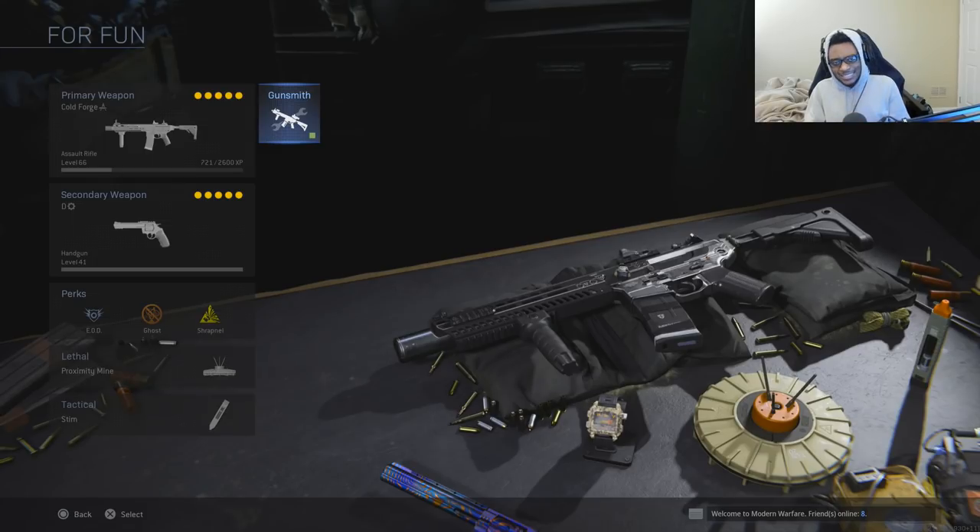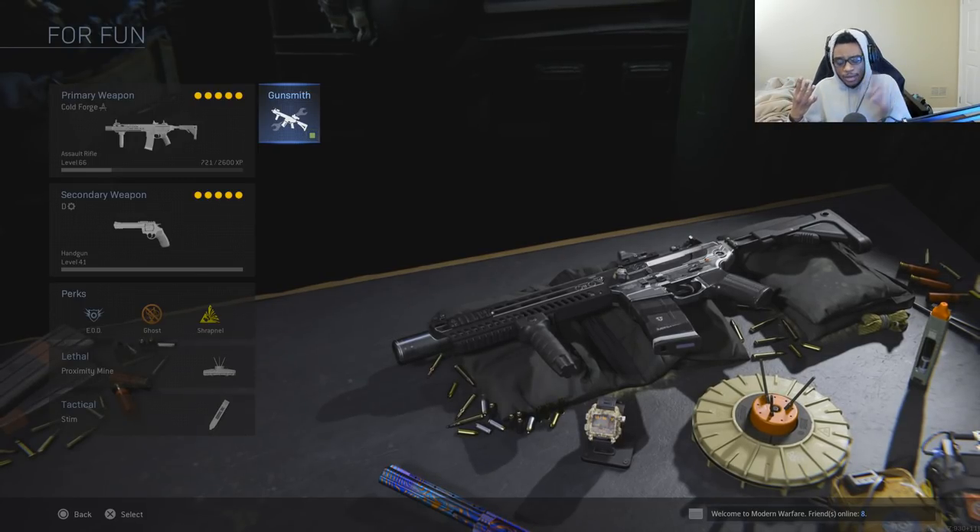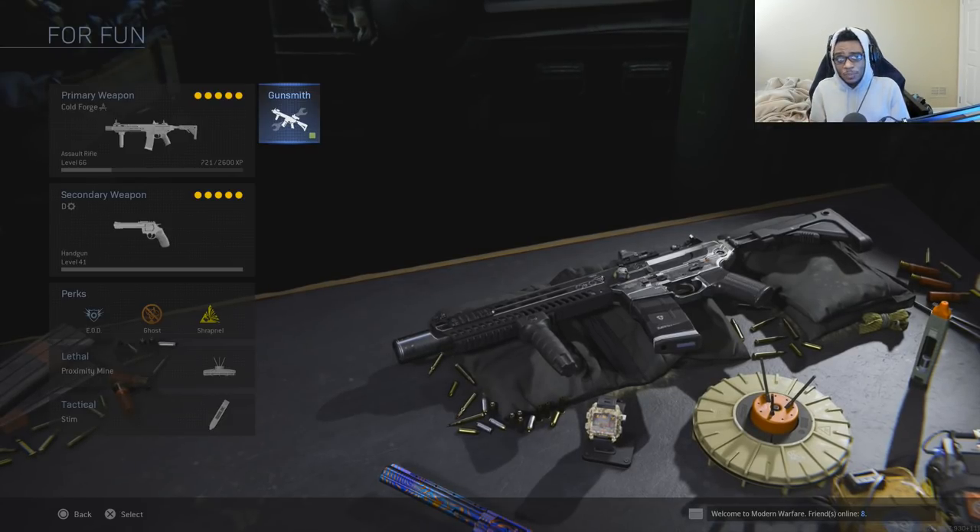The Honey Badger is fantastic, especially if you're looking for an assault rifle that works like an SMG. It's very good when you're trying to flank, build up a kill streak, and potentially get your first tactical nuke. It also has a secret perk built into its class setup, which together makes this one of the best rifles to use in game — and honestly it's slept on because I don't see anybody using this weapon class setup.